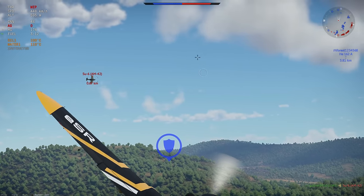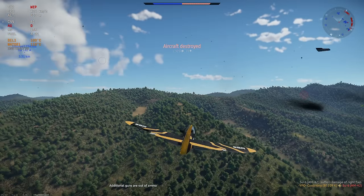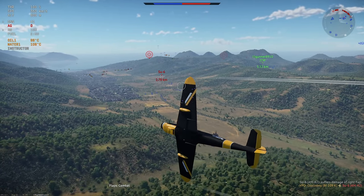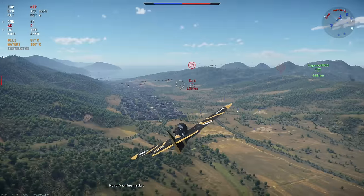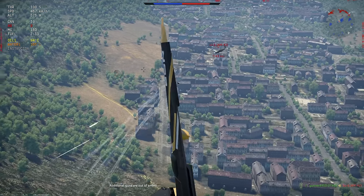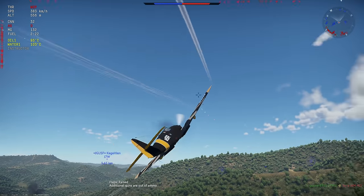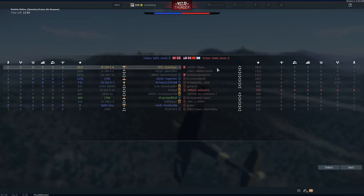Especially against attack aircraft — just don't sink down to their level. Use the strengths of this aircraft to their fullest and hide the weaknesses. Don't get into a turning dogfight with a Spitfire — instead go for Spitfires when they're attacking your allies. That way you can kill them before they become a threat to you.